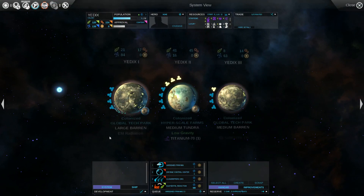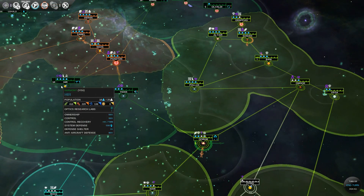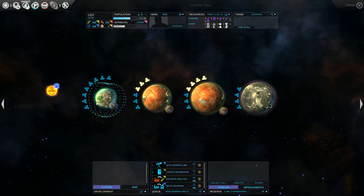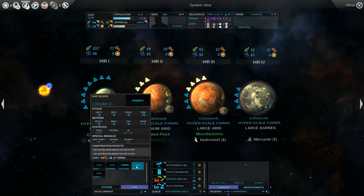Did I ever make a colony ship? I want to steal Fidus. 18 people here, 229 production. How long would it take me to make a colony ship? Those ships are really expensive so it would take me two turns.